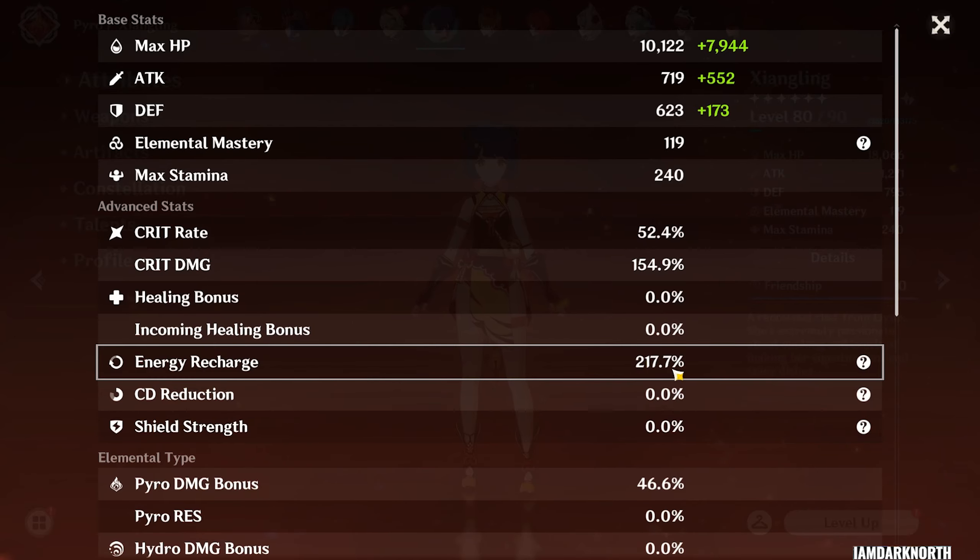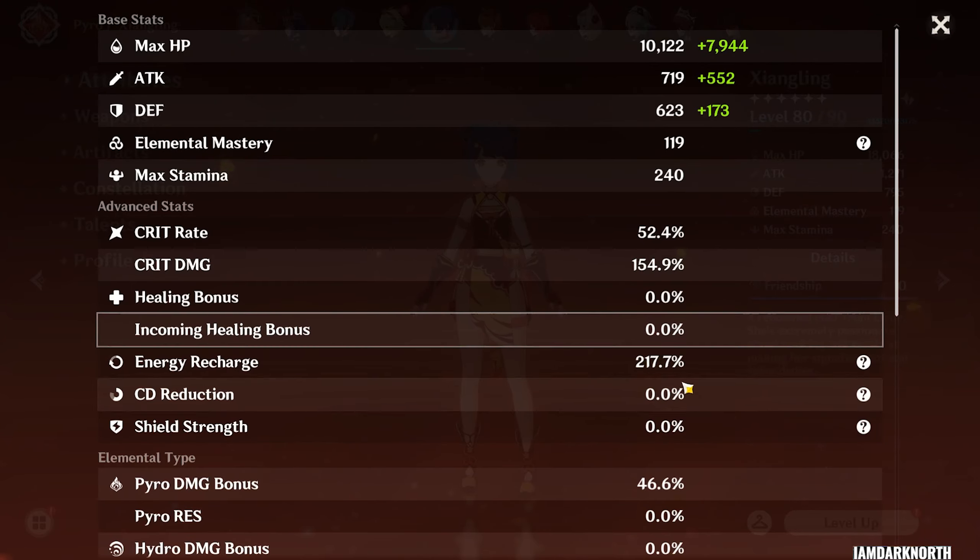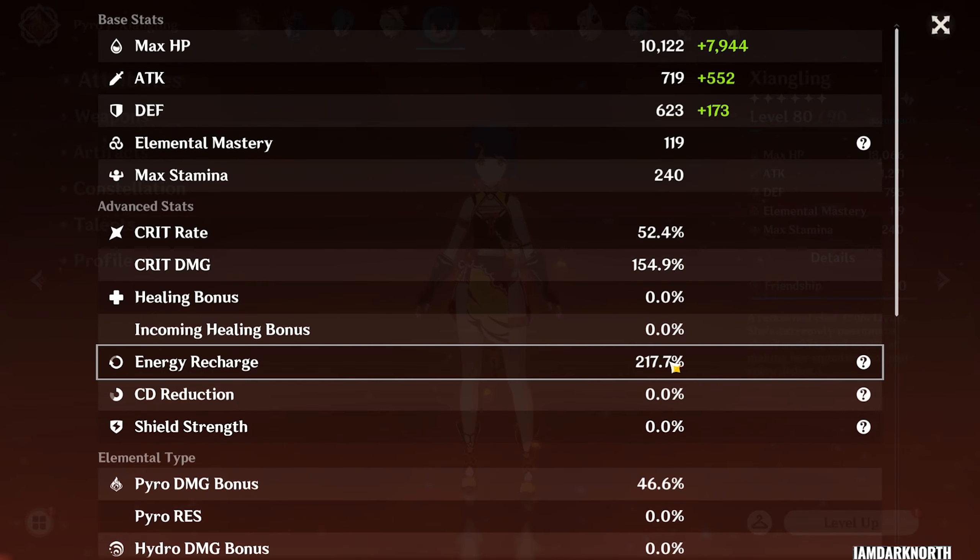For the energy recharge that she needs, it depends. If you have Bennett in the team, you can get away with 180 to 200 energy recharge if you funnel energy with Bennett into her. If you don't have Bennett in the team, you might want to go upwards of 220 to 240 energy recharge.